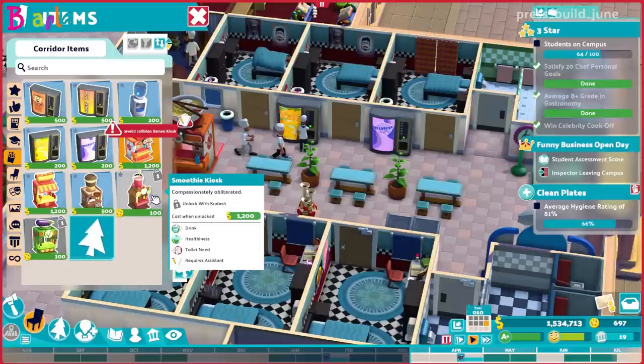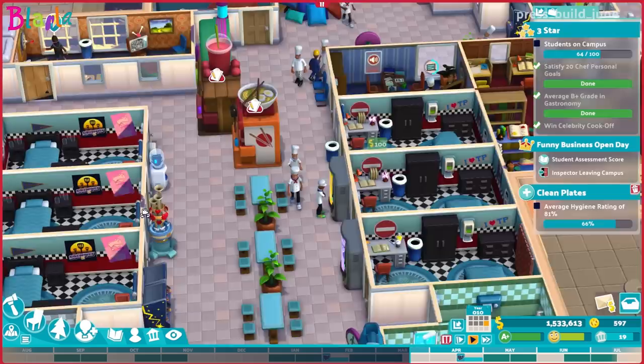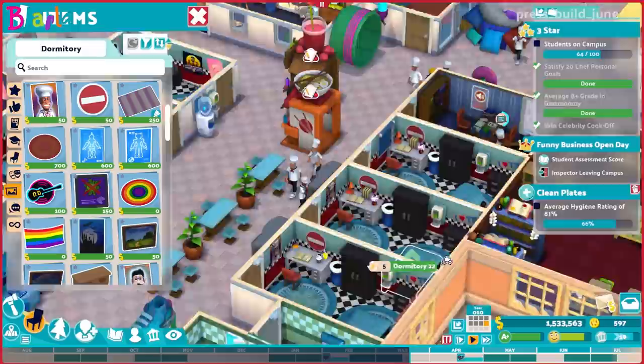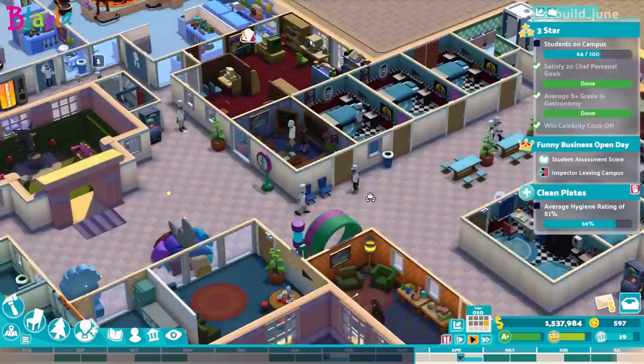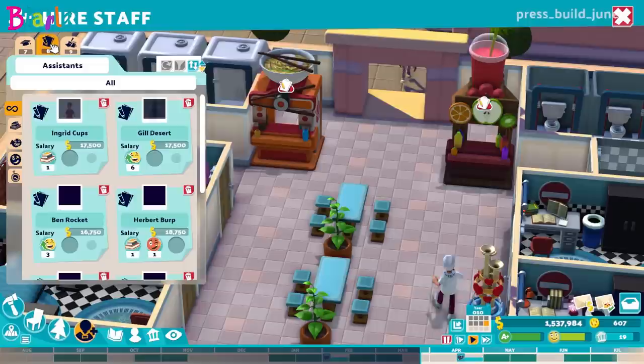We'll pop that in, and for drinks I guess we'll get the smoothie kiosk — 'compassionately obliterated.' I just accidentally stole somebody's poster — that's not what I intended at all. I want to take this vending machine away from this person who's currently using it, just to upset them — that's the sole reason. I've had to remove the club sign-up boards to have somewhere to put these kiosks, which is a bit of an issue. We may need to rethink where the club sign-up stuff goes in this central building.